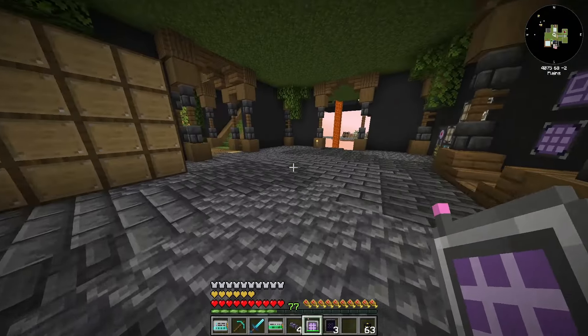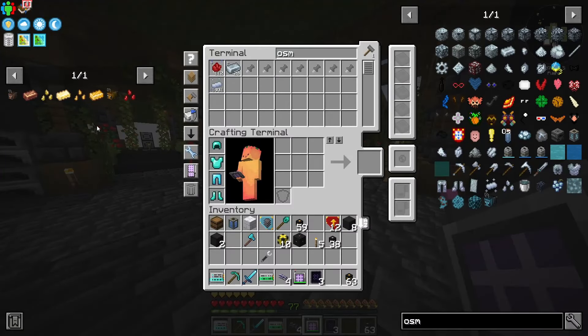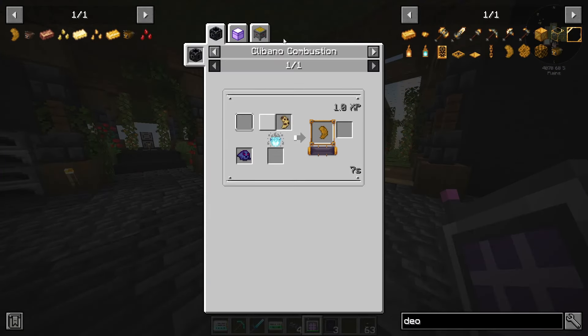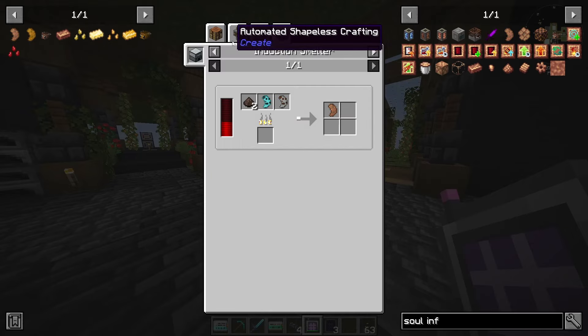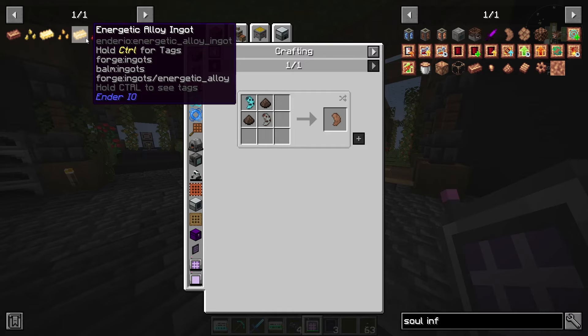Checking on progress - energetic alloy and refined glowstone are both running slowly but they're working. Now we get to do the bee stuff. Actually, maybe I don't do the bee stuff - this is just going to be a 'make as much as we need' kind of project.